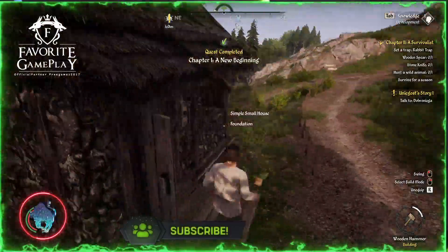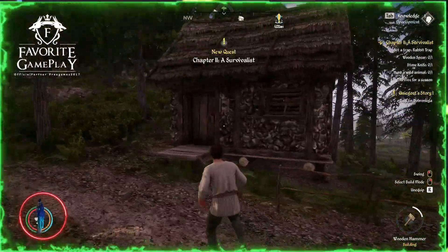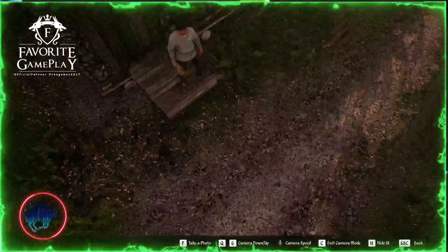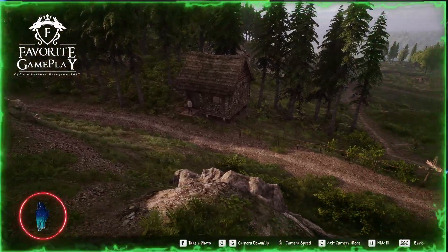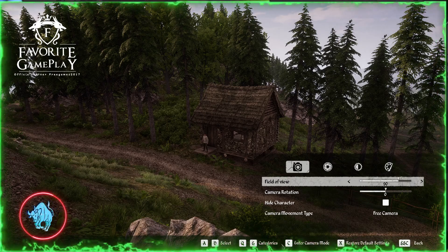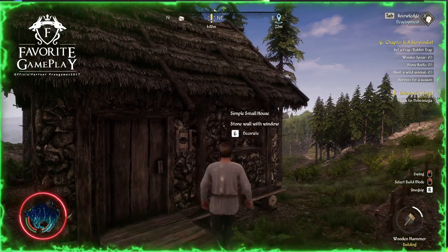Now we have our first house here between the trees, exactly where I like it — higher on the mountain. It's almost made entirely of stone but I didn't have all the resources. It's so beautiful, I'm so happy with my first home! Let's take some pictures — you go to photo mode and press C so you can control where you wish to take the preview shot. And we take our first pictures of the first house.